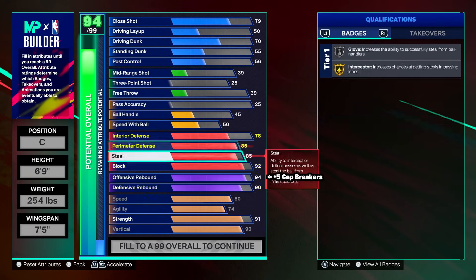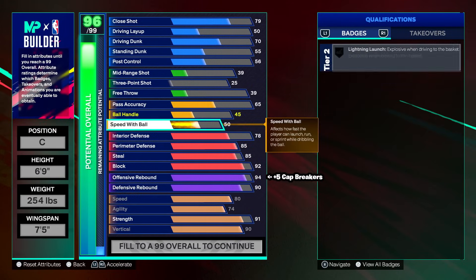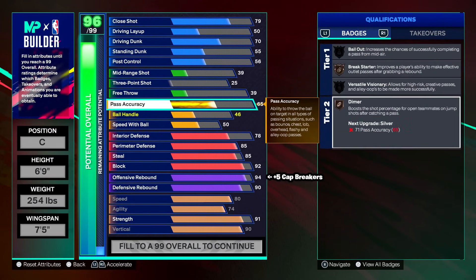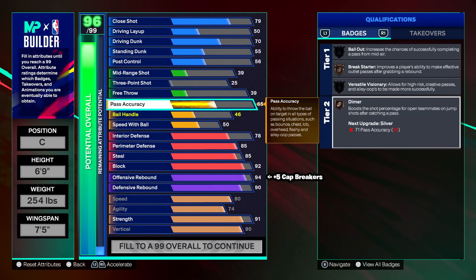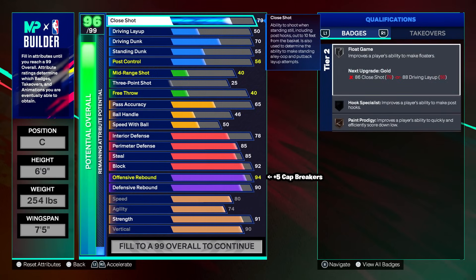If you don't have cap breakers right now, this build is fine with badges on hall of fame and gold. Just grind out starter three — it's really easy with the amount of double rep events. These are the defensive stats — copy them down. For pass accuracy: 65 pass accuracy, 46 ball handle, and we won't change speed with ball. 65 pass accuracy gives break starter on bronze and dimer on bronze. Just throw the ball down the court — 65 is going through some dots.